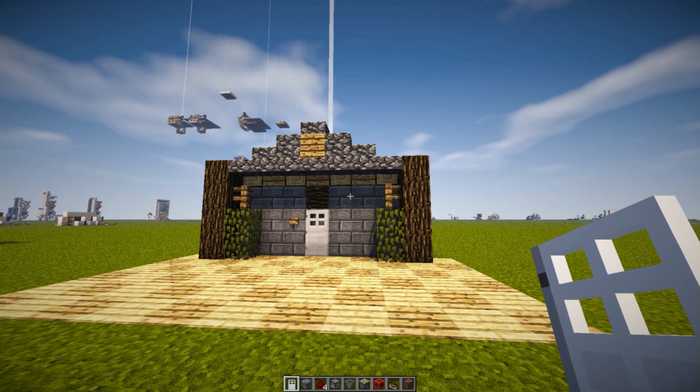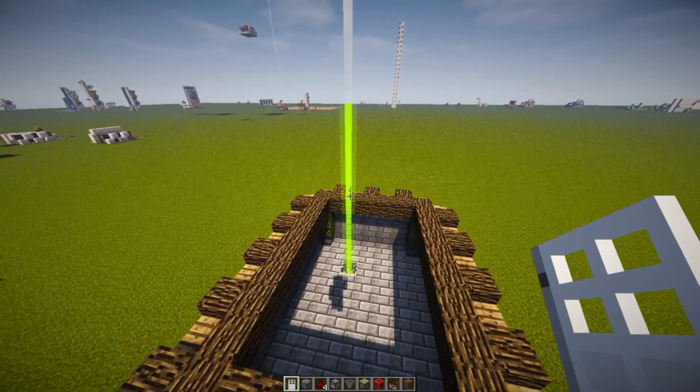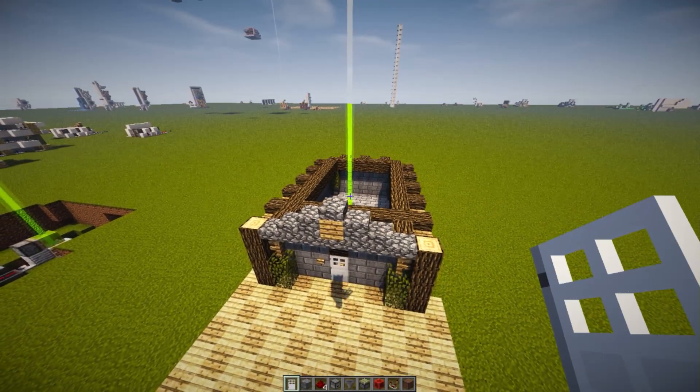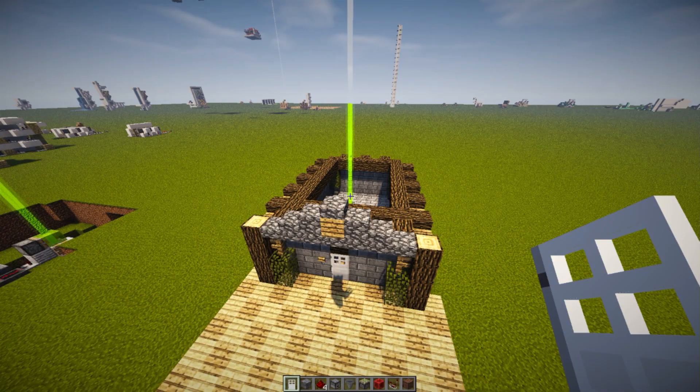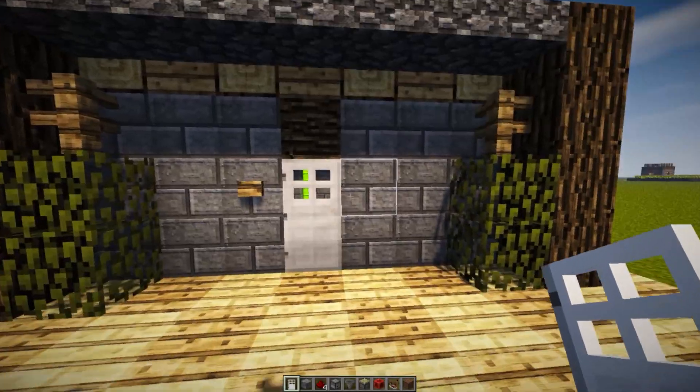The original concept for this build was created by Mr. Crayfish. I will link his video down below. However, my build is slightly different. He uses an audio alarm, while I use both an audio and a visual alarm using colored beacons. There are different colored beacons for being deactivated, activated, and triggered. And I think that's a great way, just in case you don't have the sounds on Minecraft turned up too much. It's a great design, and credit goes to him, because I used that to create this lovely improved system.